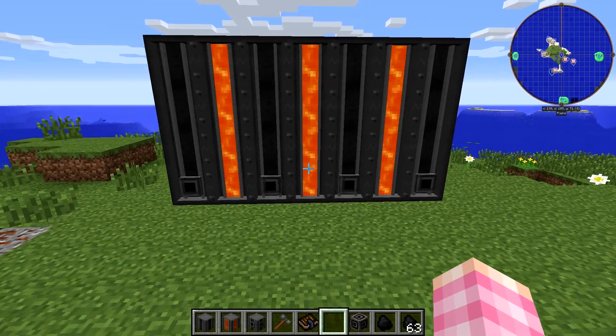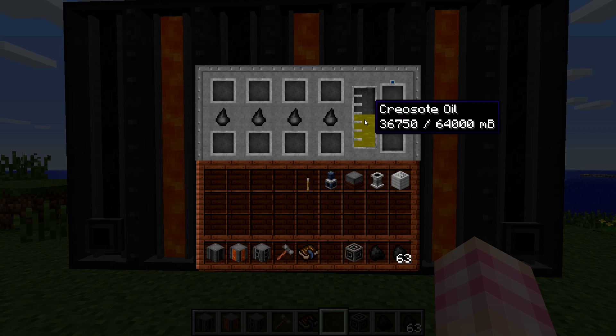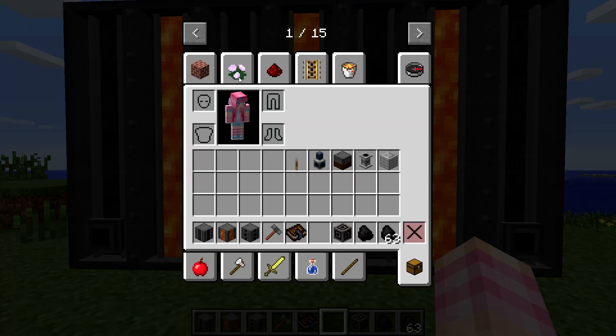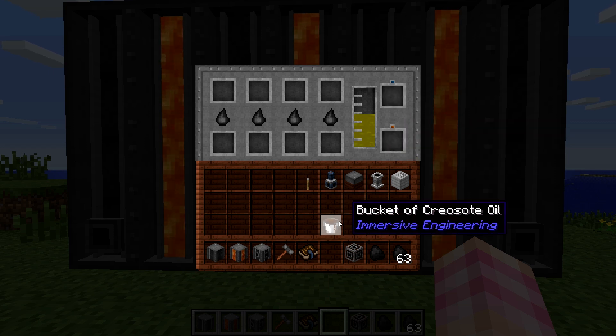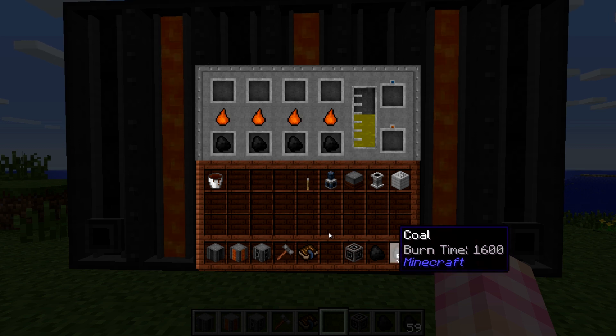The GUI is fairly simple. It has a tank for creosote oil and it can store 64,000 millibuckets before it needs to be emptied. You can do that by putting buckets into the various slots. If you grab an empty bucket and place it in the slot, it will come out the bottom with creosote oil in it. These four slots are all for coal.